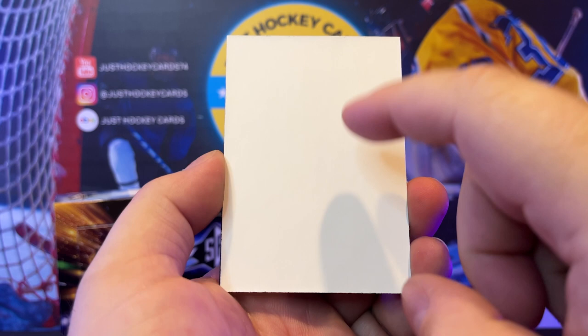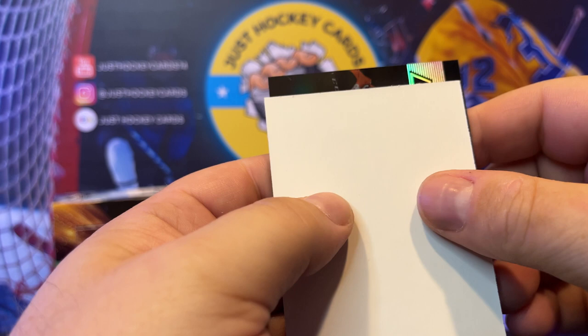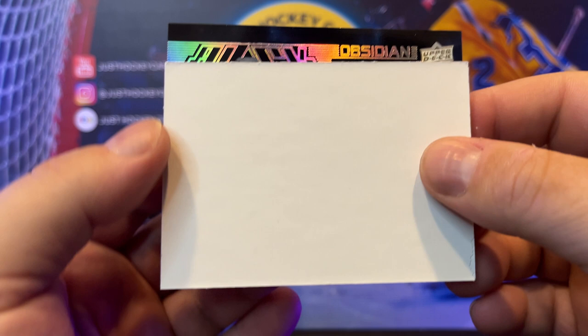We got another acetate card. Looks like this one is... we've got an Obsidian. Sweet. And it's a jersey. And it's Cam York. Damn.